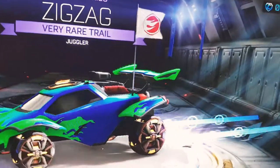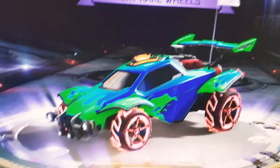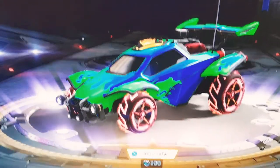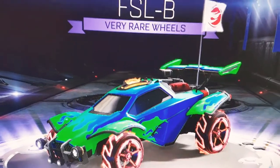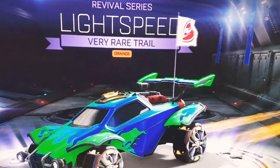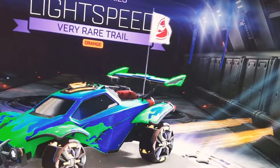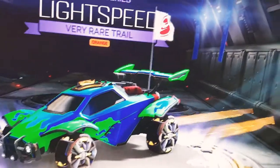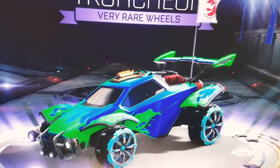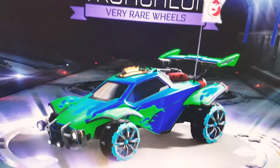Now we have Zigzag, which looks pretty cool — it has circles and patterns. Next up are the FSL-B wheels; they look really cool but I just don't have the credits to buy them — I have zero credits in fact. Then we have the Lightspeed boost painted orange. The original was light blue but the orange looks pretty okay; I like the original better though. Finally, the Chuncheon wheels — they're blue and look pretty cool.